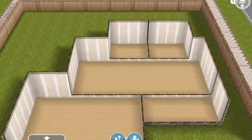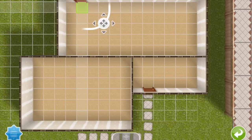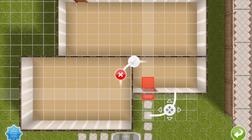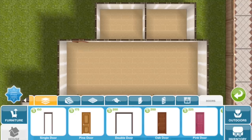We can now put in doors. So this will be the front door, and I'm going to put a back door in on the dining area. Between the entryway, the kitchen, and the living room, I'm going to put single open doorways. I'm going to put a double size open doorway between the kitchen and the dining area, and another one for the office.